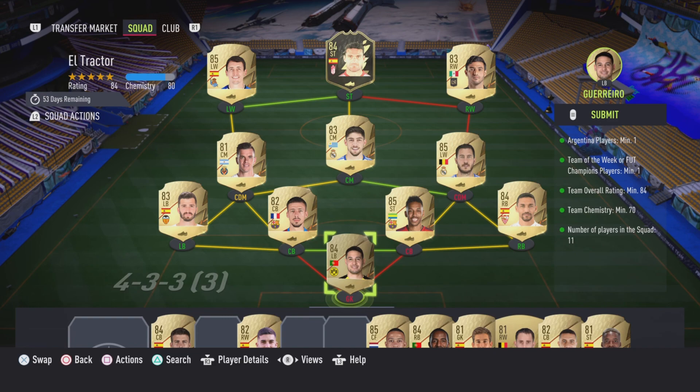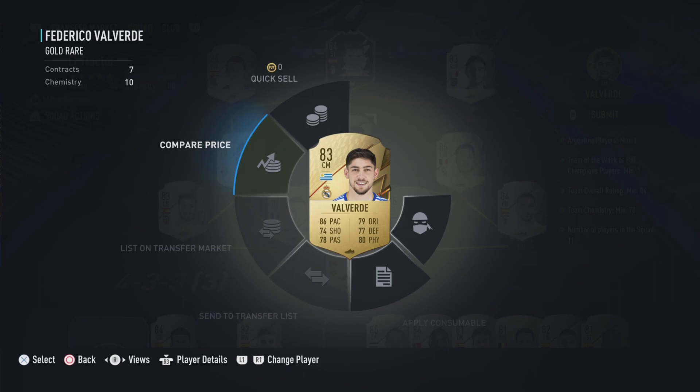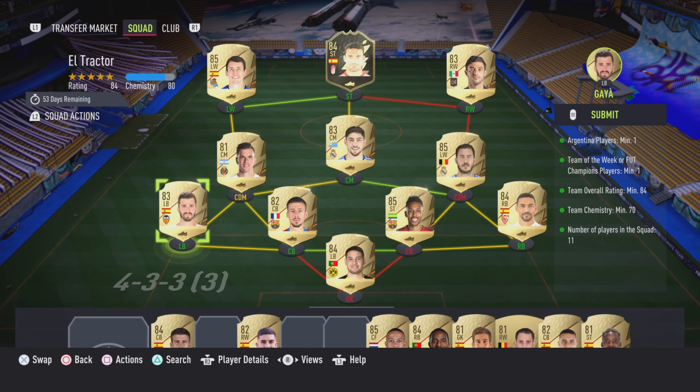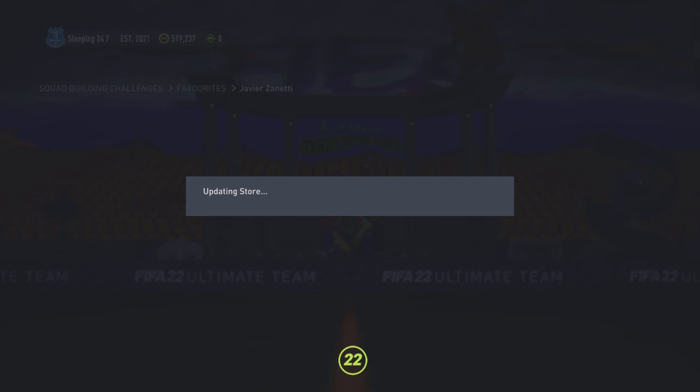84-rated with 70 chem — this is what we've got. Guerrero, Navas, Bamba, Longley, Gaia, Hazard, Lo Celso, Valverde. I remember when Valverde was like 60,000 coins at the start of the game and he's now 1-4k — 3k in real. All tradable, first owner. And that gives me a small rare mixed players pack.